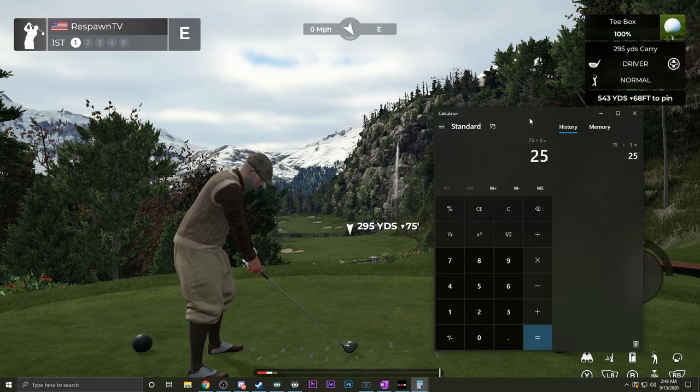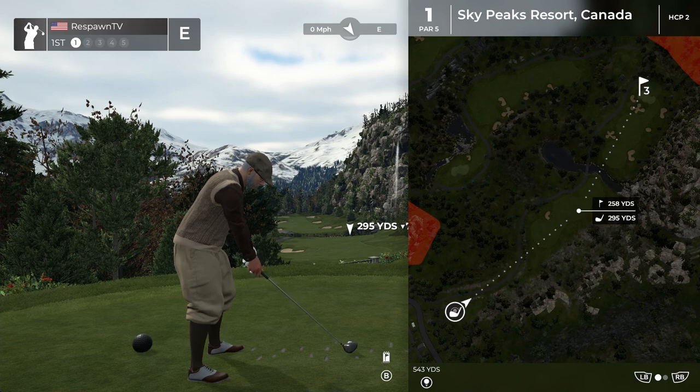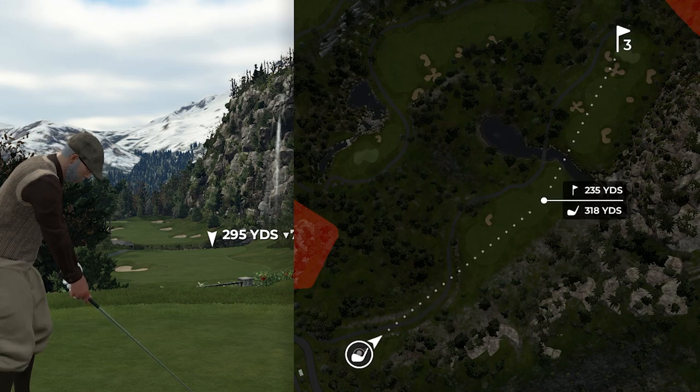So this shot, if we were to hit it at full power right now, instead of getting 295 yards of carry we are now going to get 320 yards of carry. From here you can pull up the view — 320 yards of carry is going to put us right here. If we stripe this right down the middle, that's where the ball is going to land with no wind. You're going to get the same amount of rollout as well.